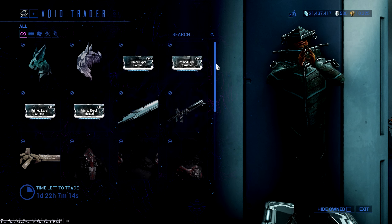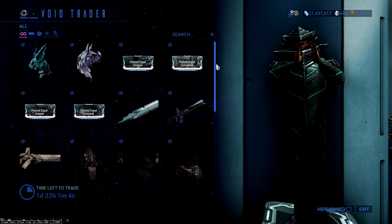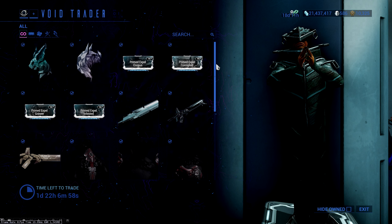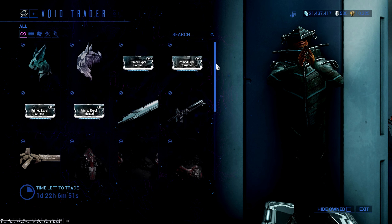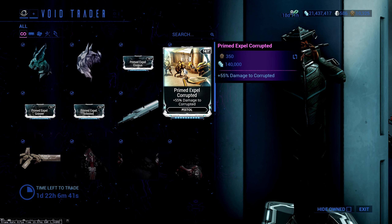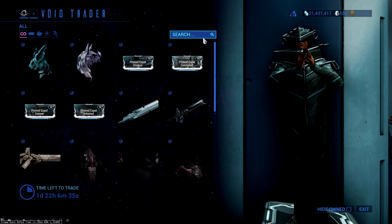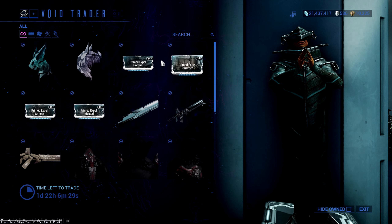Moving on to mods — the Primed Expel mods are back. Expel mods can be extremely useful if you want to switch your modding around based on who you're fighting. I've done a video showing how useful they can be, since there was a lot of misinformation around these mods, and I'll link that in the description below. But if you're not someone who changes their builds based on the enemy faction, these might not be for you. At 350 ducats and 140,000 credits each, this could be an area to save if you won't actually use them.